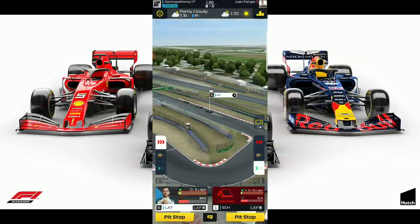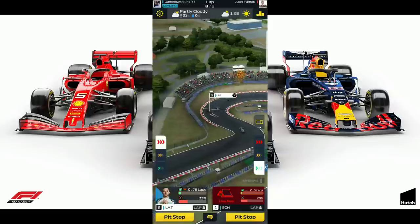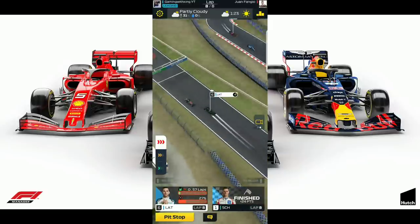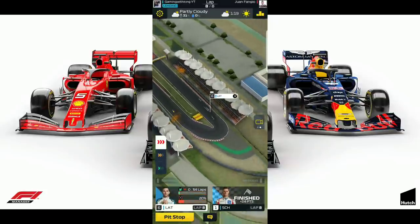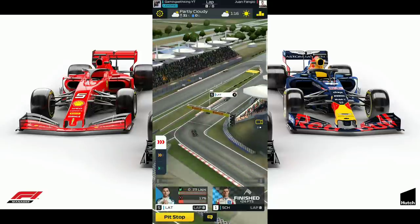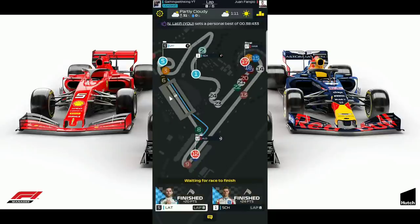Latifi now up to sixth place trying to overtake — will he get fifth? Down the straight, switching to the inside — and he got blocked by Verstappen. Verstappen was blocking him but he finally got him. Now trying to get Lewis Hamilton on the line — nope, no Hamilton on the line.